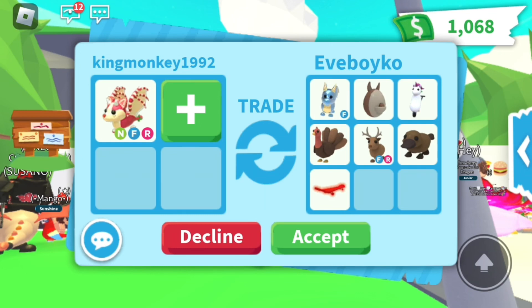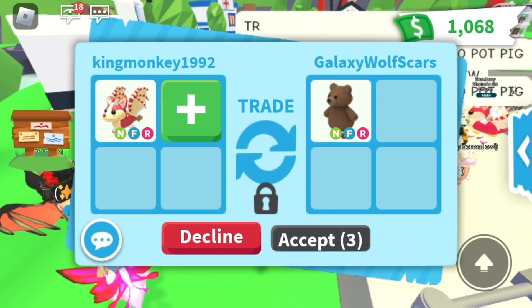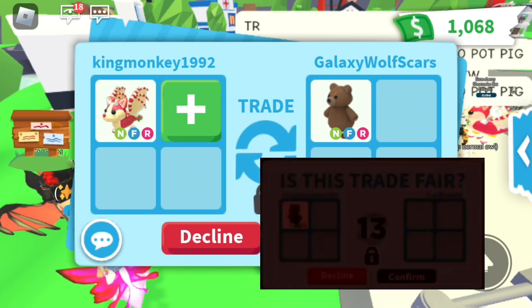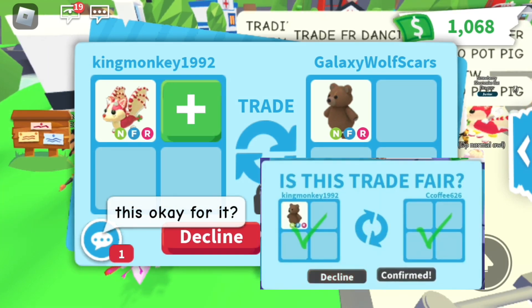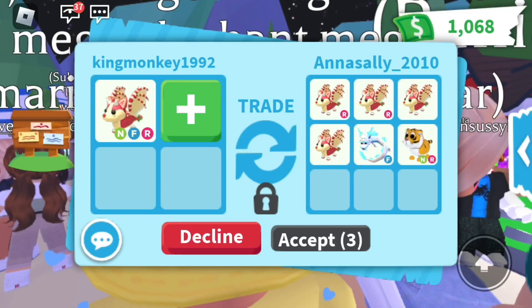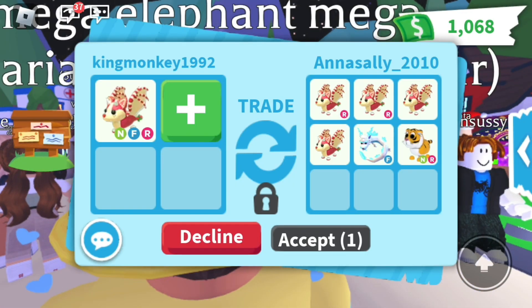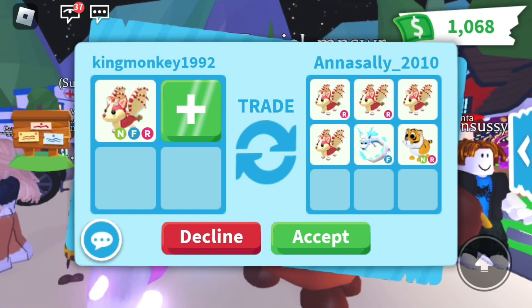We're just doing so well. My mind's telling me no, but my body's gonna decline the trade - sorry bro. We got a neon brown bear! I love this bear, we actually had one of these before - check out the footage in the little square below. That's me giving away a neon brown bear. That's what my giveaways are like - enter them!